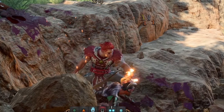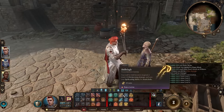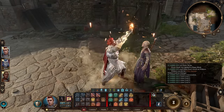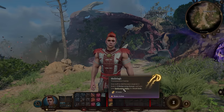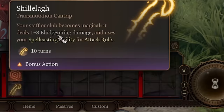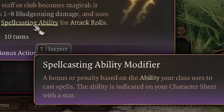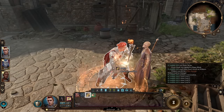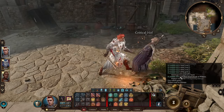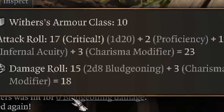Even at level two, I can one-shot enemies, and it's insanely easy if you understand how the spells work. Our main cantrip is Shillelagh, which transforms any club into a 1d8 power weapon that uses spellcasting ability modifier for attack rolls - that's the bonus based on the ability your class uses to cast spells. The ability is indicated on your character sheet with a star. I'm a druid and the star is on wisdom, so attacks with the club and Shillelagh use wisdom - right? Wrong. For some reason, we're using charisma.